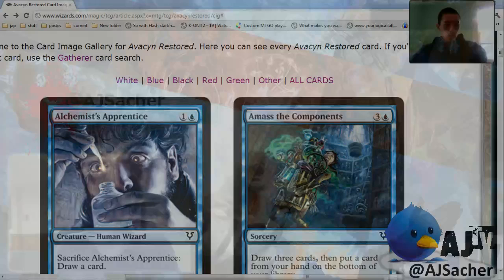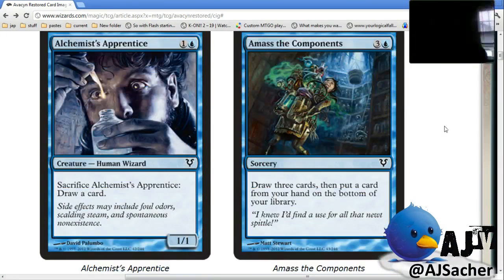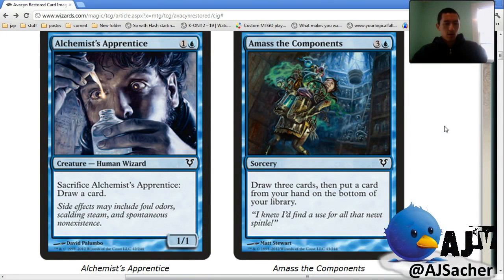Let's get our initial thoughts. First card: Alchemist's Apprentice. I actually like this a lot for limited — it's just like a better Oculus, right? Well, it's like different Oculus. Never mind, it's worse Oculus. It's different because you can cycle it at any time but you don't get to hold off a two-one or whatever. If damage stacked it'd be a better Oculus obviously. I think it's filler but it's fine — I would definitely play it.